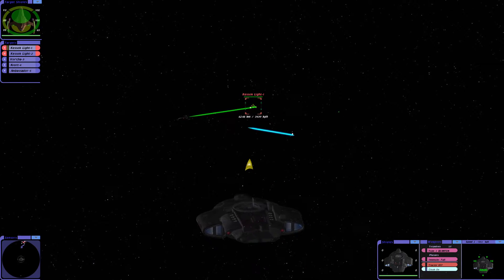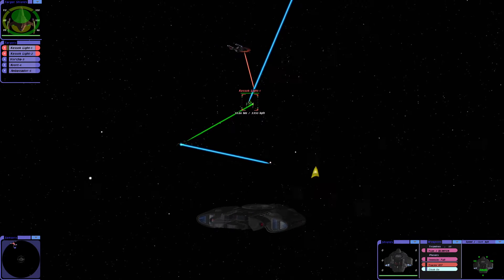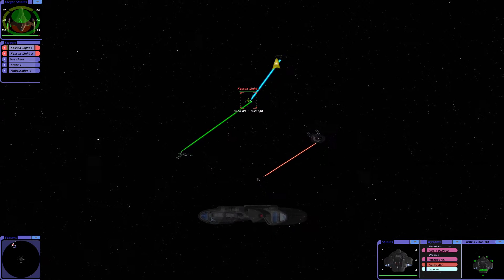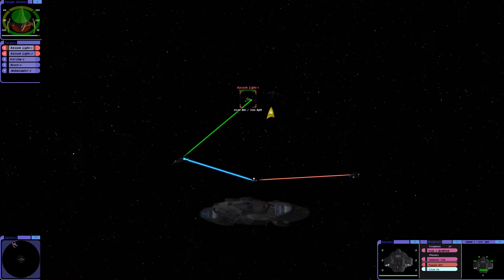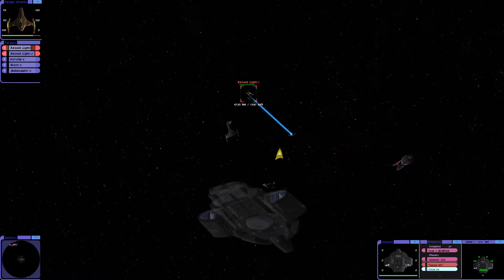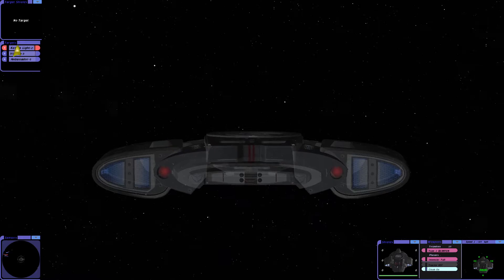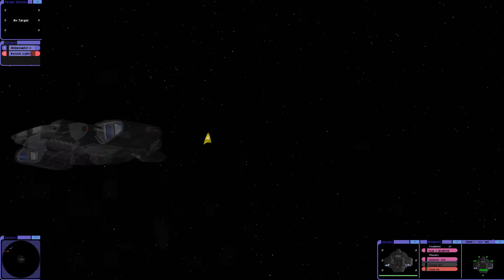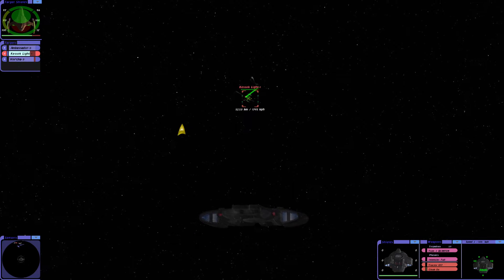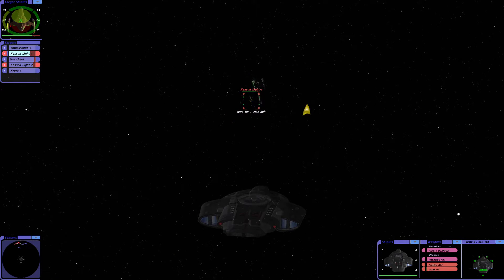Zooming out. So, two Kessok lights. There's the Ambassador. There's the Vortra. And there's the Kvort. The Kessok light one isn't doing very well at all. And they cloak. Everyone's cloaking except for the Ambassador, which means they'll turn on the Ambassador because that's their only target. Of course! Look at those Positrons.